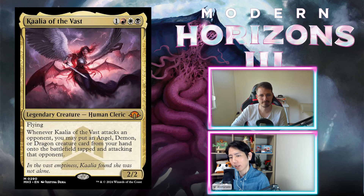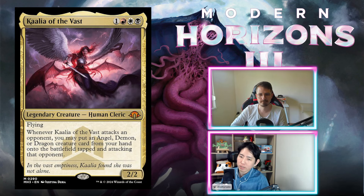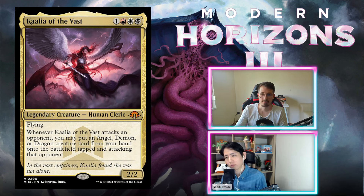Kali of the Vast — one, red, white, black. Legendary creature, human cleric, 2/2 with flying. Whenever Kali of the Vast attacks an opponent, you may put an angel, demon, or dragon creature card from your hand onto the battlefield tapped and attacking that opponent. This is also an F. Cool card for Commander, not for limited. Never, ever play this — four mana 2/2 that probably doesn't do anything else.